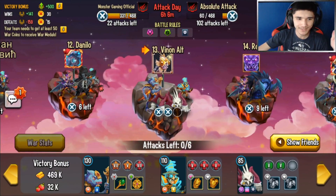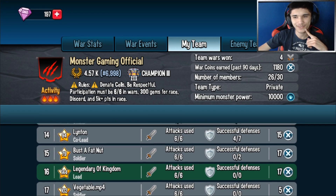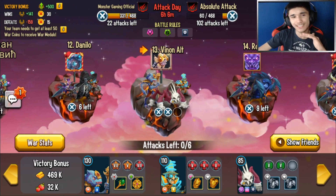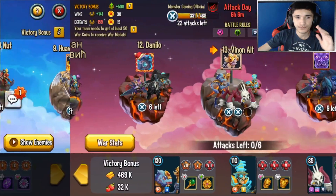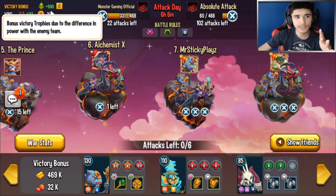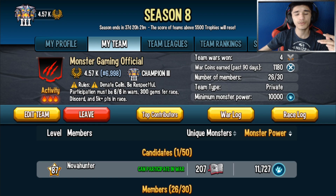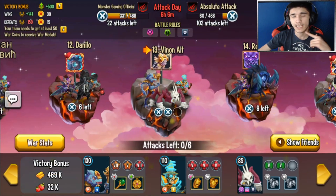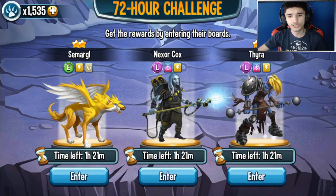I got 17 war coins - I wanted a perfect 18 like last war, but it is what it is. This is a successful war and it's going to get us 500 trophies. In case you didn't know, I created this team a few weeks ago - we moved from Monster Game Alliance to Monster Game Official. In those few weeks we've gone through four wars and got ourselves into Champion Three League, hopefully this boosts us to Champion Two.